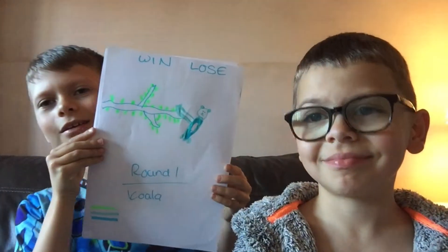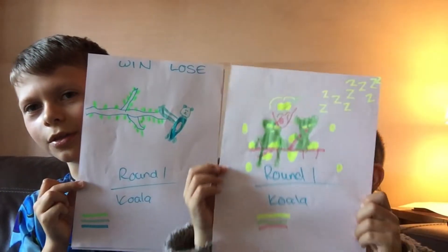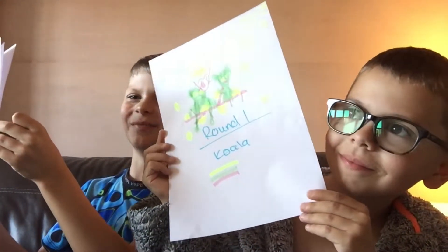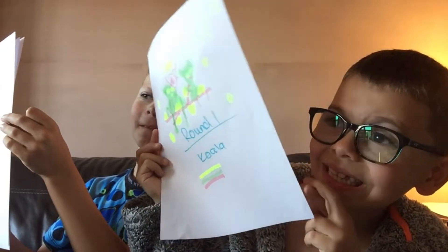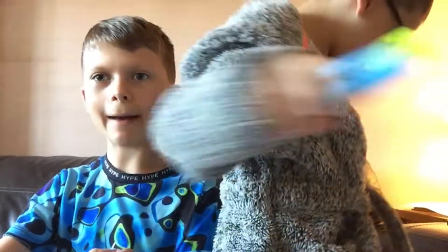I think I won! Put your arms next to mine — who do you think won? I think me! My mum's judging them now. She went with Miles — well done! I got a Darwin. Round two is a car. It's a car — a thing that you sit in and drive, basically transports you from A to B.